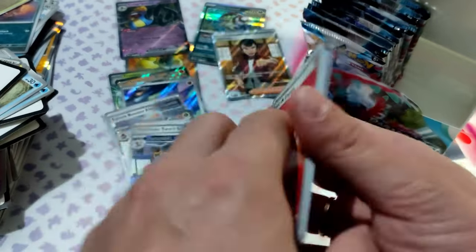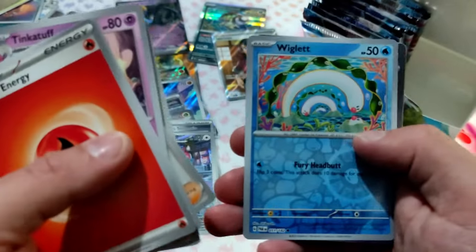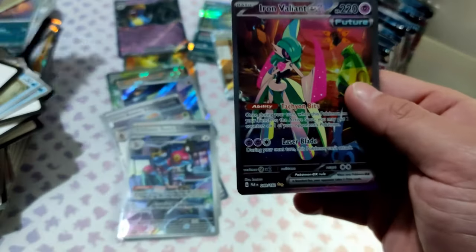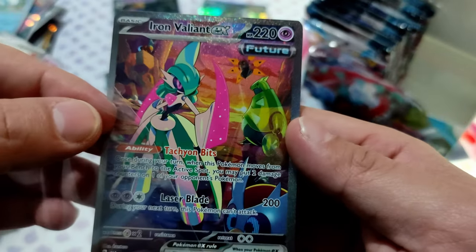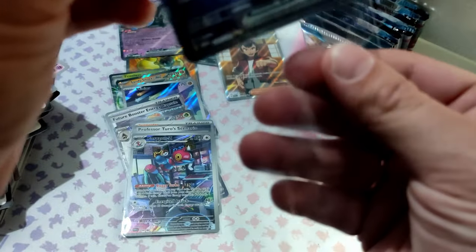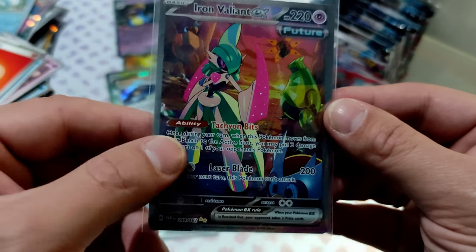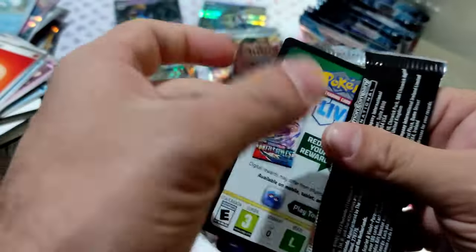Winglet and Iron Valiant EX — that's what I'm talking about baby, yes! This is a beautiful pull. Let's leave that. This is a beautiful card. This box is amazing.